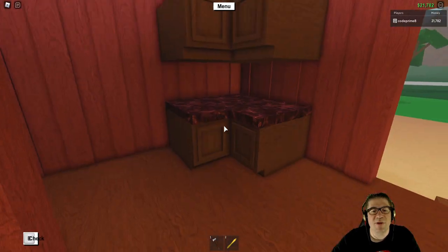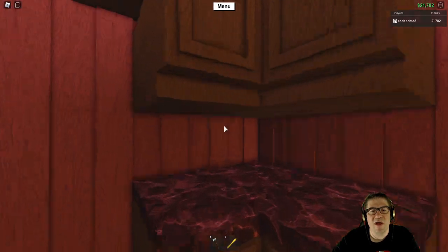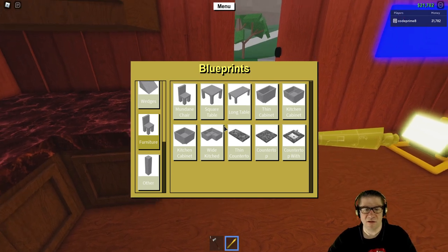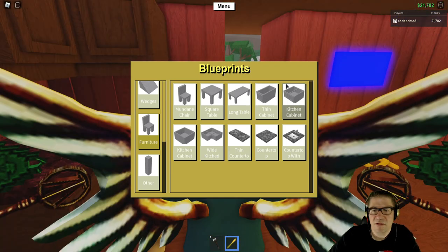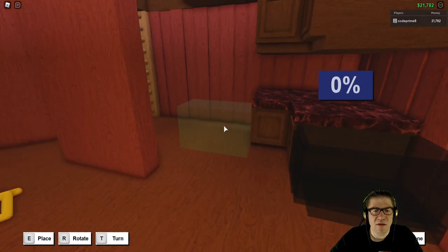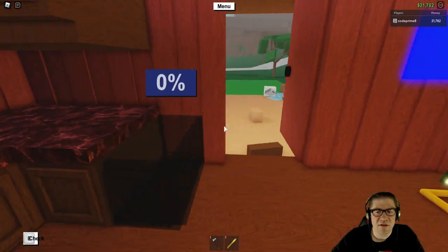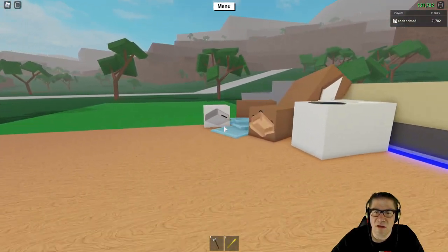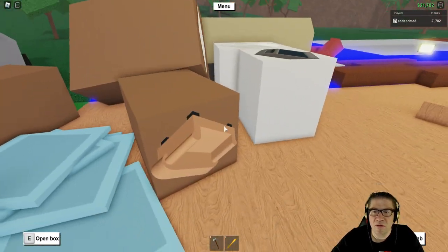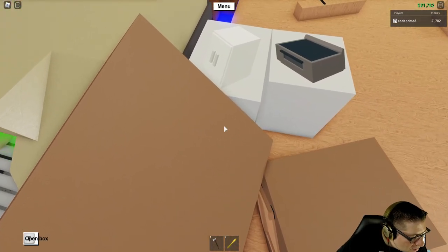I could always just reverse this, flip it upside down and do the same thing at the top. But I think this is good — this is nice. Let's extend it out this direction by one. Actually, where's the oven? Which one is the oven? That's the oven. Should we do the fridge? Yeah, the fridge — got it.